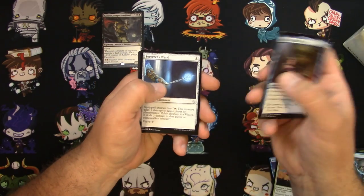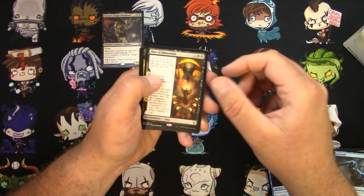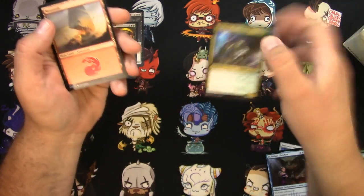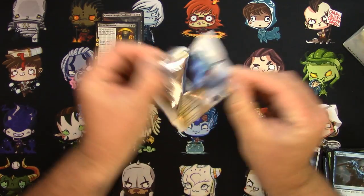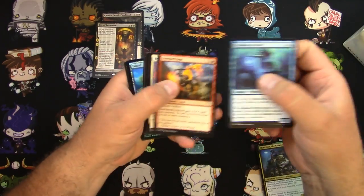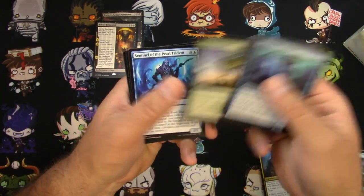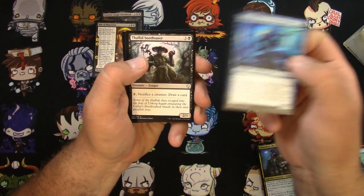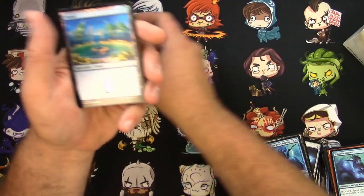In Bolas' Clutches, Sorcerer's Wand, Rite of Belzenlock is the rare. So that means we got an uncommon legendary — Slimefoot the Stowaway right there. And of course, at the end I will scan these all up and see how I did. Got a foil apparently — let's see if we can get these closer if you want to look. Oh, that was an uncommon. Sentinel of the Pearl Trident, Thalid Soothsayer, the Antiquities War is the rare, and a foil island. Pretty nice.